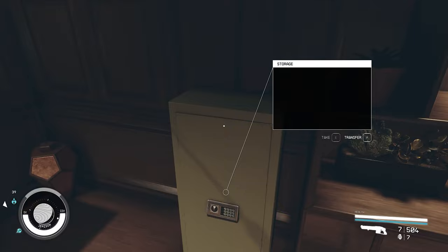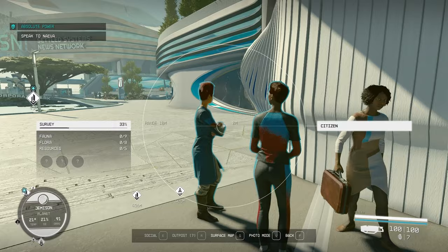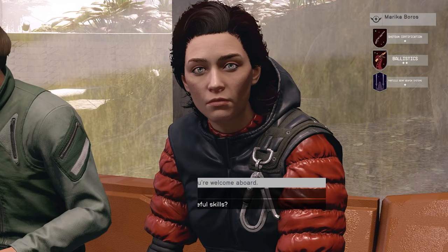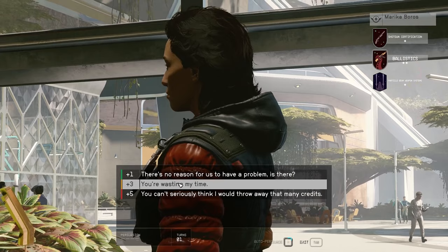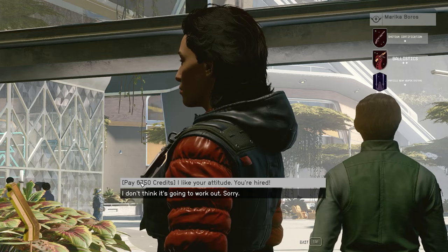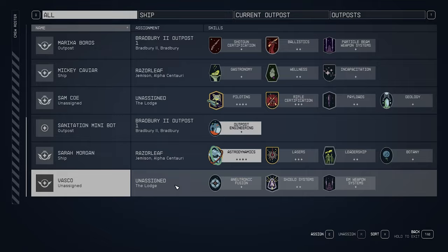When going through cities, look for named NPCs — not generic 'Citizen' ones. Many offer side missions, and some can be hired as crew. You can persuade them to lower their recruitment cost: a crew member asking $13,500 dropped to $6,750 through persuasion — half price. There are tons of hireable crew in major cities and other locations.